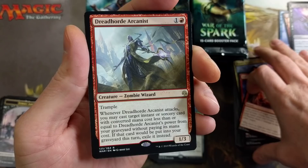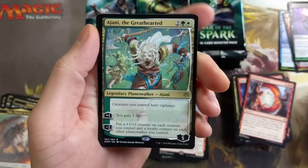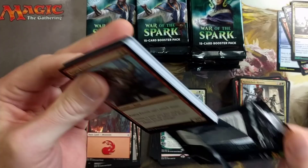Dreadhorde Arcanist again — wow, really cool. Still no mythic and we're halfway through the box — that's insanity. If someone knows how that works out with Dreadhorde Arcanist and Feather, which one takes precedence, let me know in the comments. Dreadhorde Butcher foil — that's pretty sweet! Nice peel, but which one gives me presents? I don't know how that works.